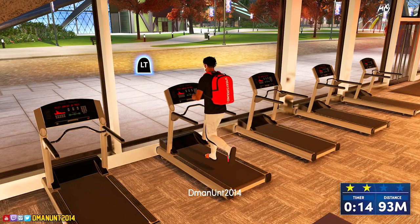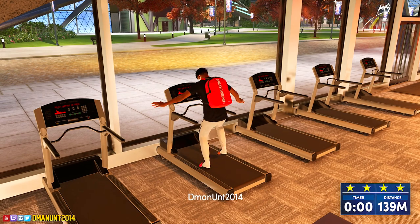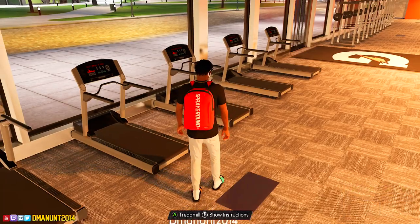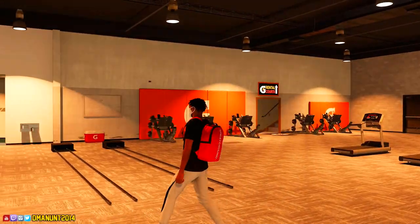You want to come in and start with the treadmill - get to about 130 or 140 meters and you'll get four stars. A lot of people are saying four stars over three stars, but do not worry about that. As long as you get three stars on every drill you'll be able to get the complete Gatorade workout.